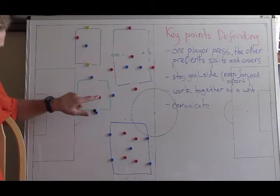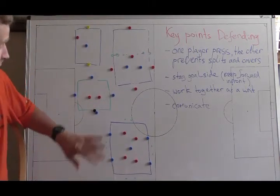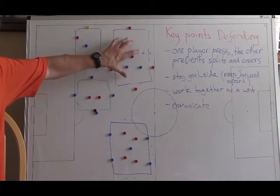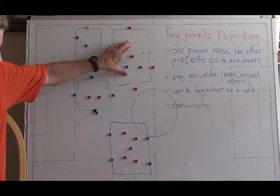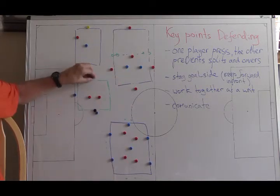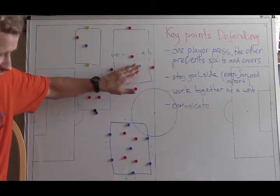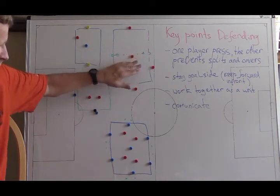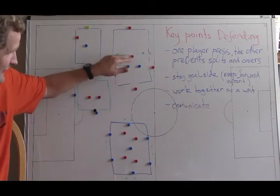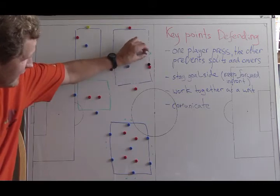All age groups then move to the same square exercise I already described. Defenders stay for one minute, then switch. The goal is to prevent the split pass and prevent the player from dribbling through the gate.